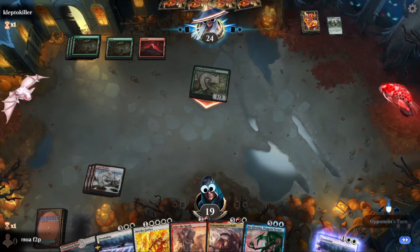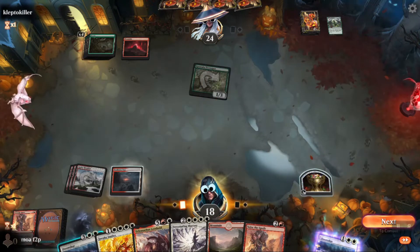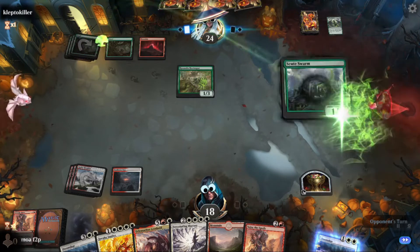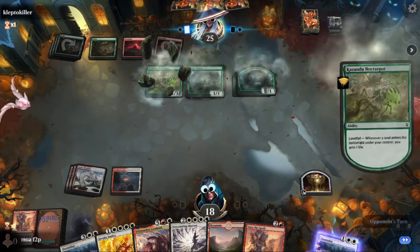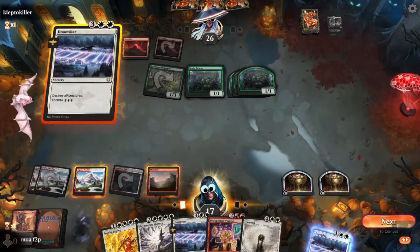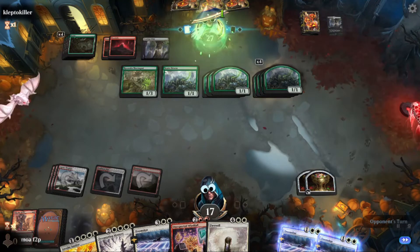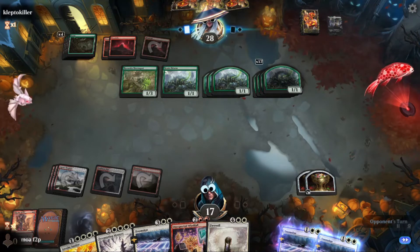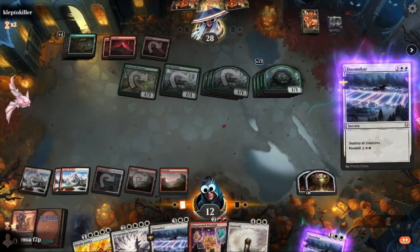Seize the Spoils plus another tap land — and an untapped land, nice! Opponent didn't do anything their whole turn five. There's a scute swarm — just going to wrath all this nonsense away. Beautiful! We can take a hit for sure. Probably just Seize the Spoils plus foretell another Doom Scar. I can't think of a card they could play that would kill us — maybe Felidar Retreat to pump all their guys, but it looks like it's just green. Boom — all these creatures going bye-bye!